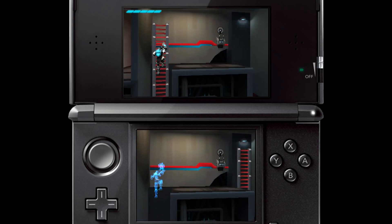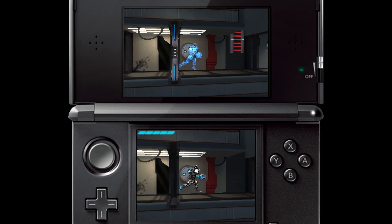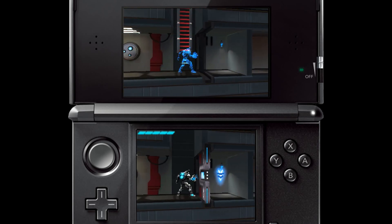Switching screens is at the very core of Fractured Soul, and later on it's used in some really crazy ways, but for now let's just look at the basics. Here's the first secret of the game locked away behind a door. We can switch screens to get around the door, and then back again to collect the secret.